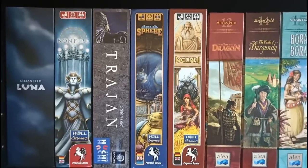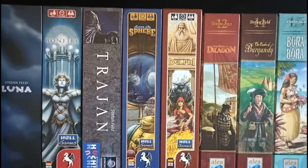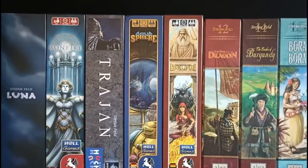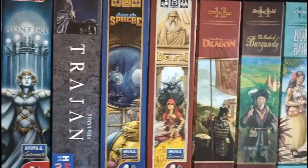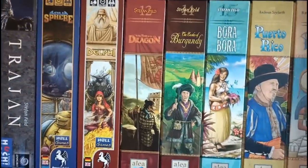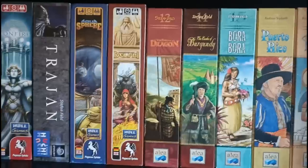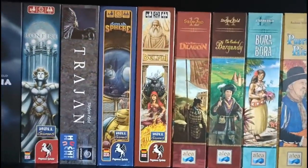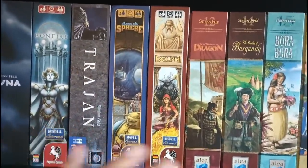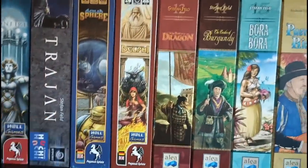So let's move on to the next shelf — probably my most interesting bookcase. At the top, we have most of the Stefan Feld games I own. We have Luna, Bonfire, Trajan, Aquasphere, The Oracle of Delphi, In the Year of the Dragon, The Castles of Burgundy, and Bora Bora. If you watch my content, you'll know I'm a huge Stefan Feld fan. These are all the cream of the crop for me — they're all absolute eights and nines, even a 10 out of 10 for Trajan.